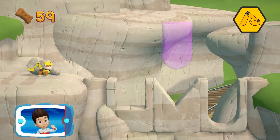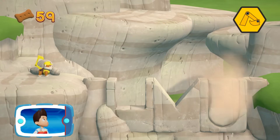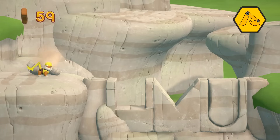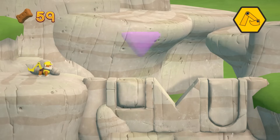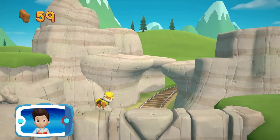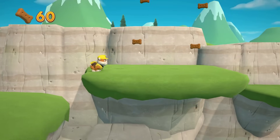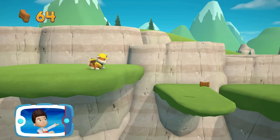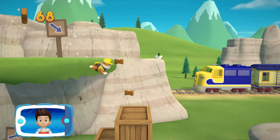Help Rubble to move the rocks into the right spot — press the A button to place them. Great job! You placed all the rocks and helped Rubble to repair the path. Now we can reach the bunnies. The path ahead leads to the train bridge, but Rubble needs your help to clear the rocks out of the way.